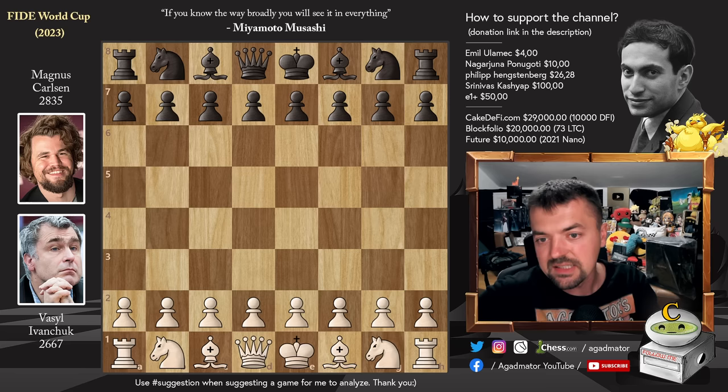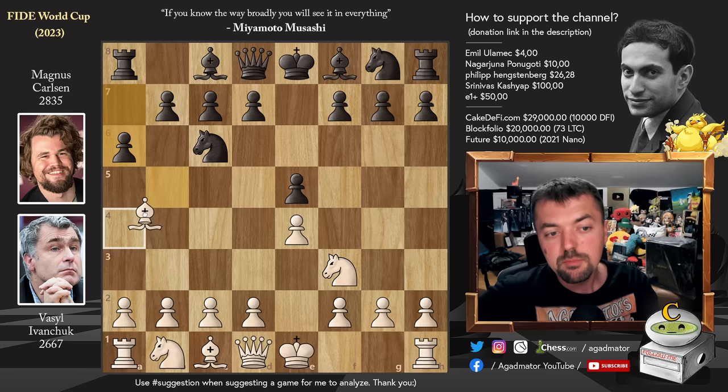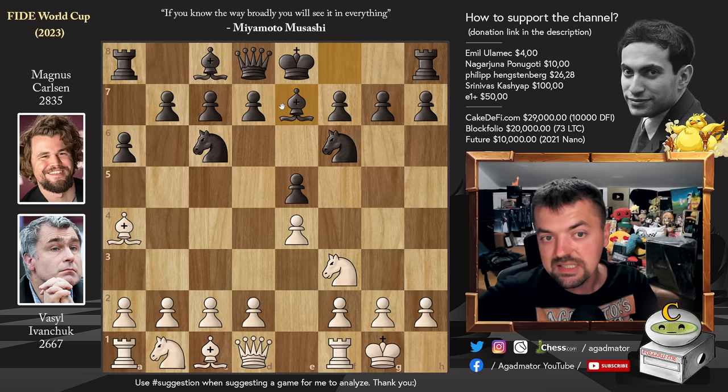Ivanchuk opens with e4, and we get e5, knight to f3, knight to c6, and bishop to b5 — the Ruy Lopez is on the board. After a6 (Morphy's defense), bishop to a4, knight to f6, castles, and bishop to e7 — very standard stuff.